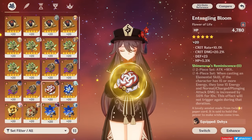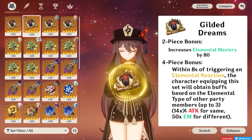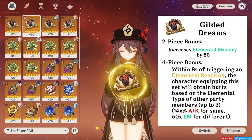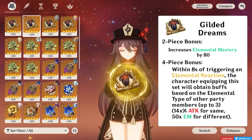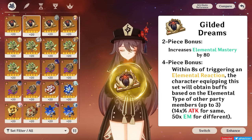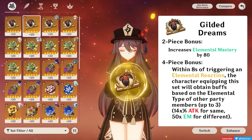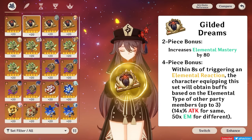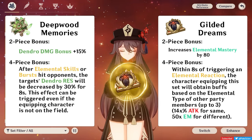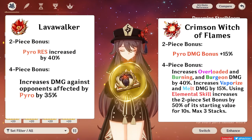Thirdly is the 4-piece Gilded Dreams. Plain and simple, it gives EM and even more EM or attack percent depending on the elements of your team. Really good for Hu Tao since she primarily wants to trigger Vaporize. Overall, it is just barely worse than 4-piece Crimson — usually a substat difference. But the set is much more valuable to farm overall since it's paired with Deepwood Memories, whereas Crimson is paired with Lavawalker, which is a pretty bad set in most cases.